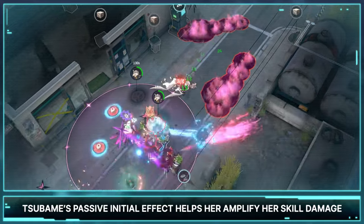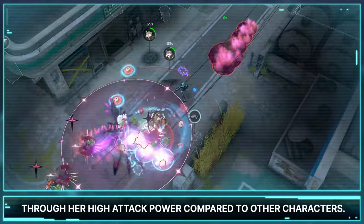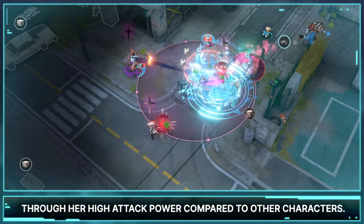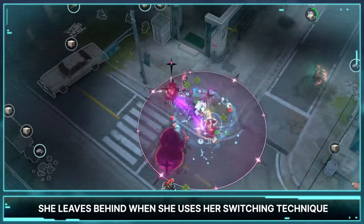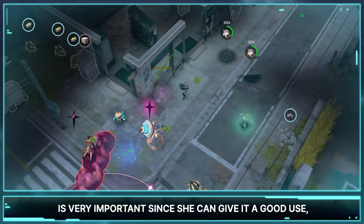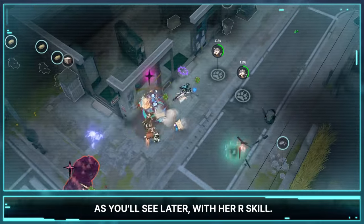Tsubame's passive initial effect helps her amplify her skill damage through her high attack power compared to other characters. On top of that, the wooden log she leaves behind when she uses her Switching Technique is very important, as you'll see later with her R skill.